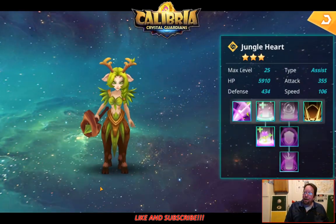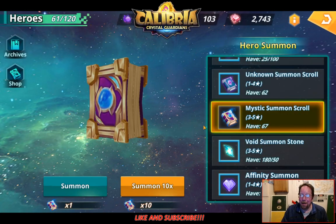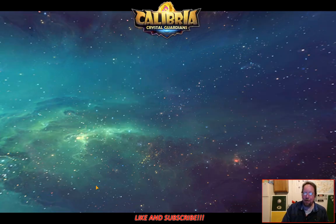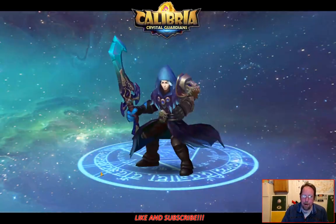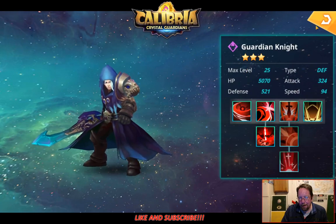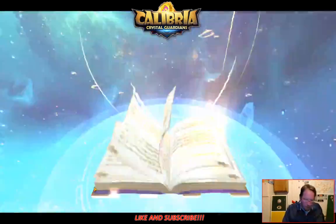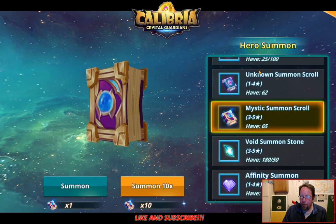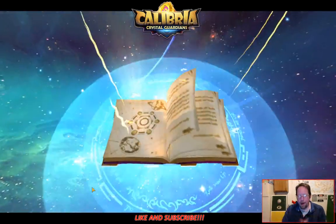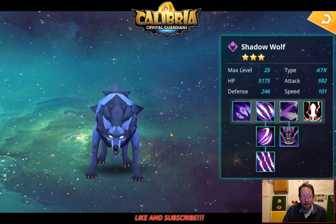Look at that - Jungle Heart on the first pull. I can definitely use that if I want to make an archmage. It feels like a cheat to just use the archmage like a damage reflector, but I think I now have four or five of them. As far as four-stars, we're looking for Mystic Swordsman. All the three-stars we've got. All the four-stars we've got.